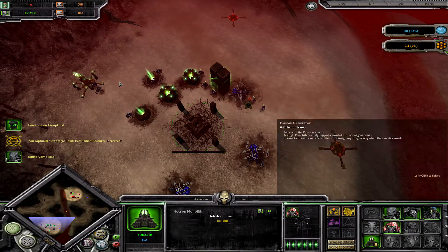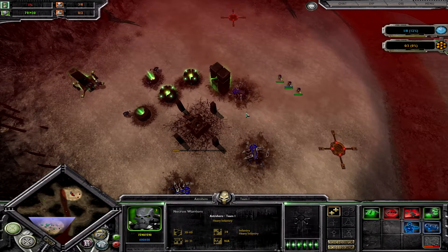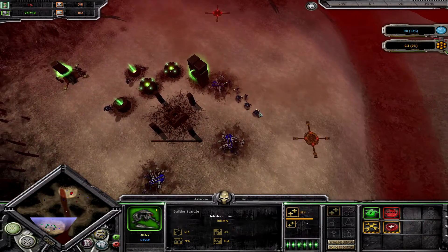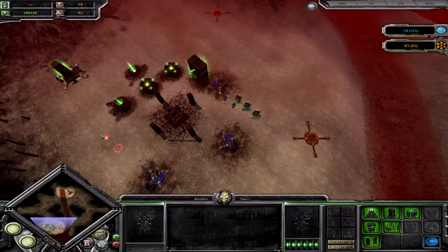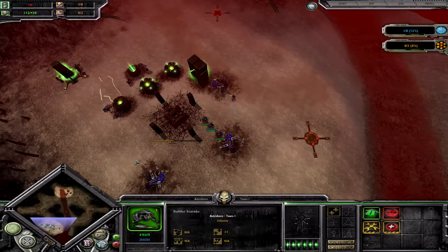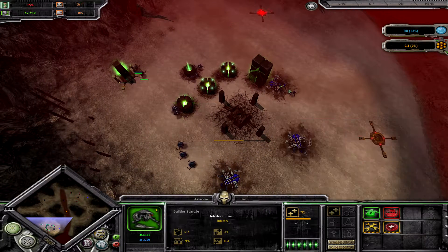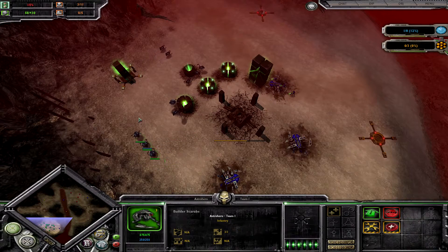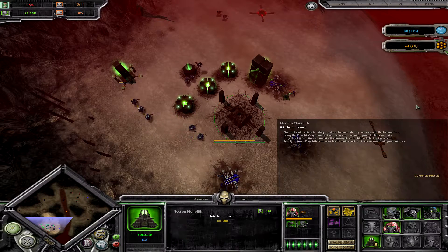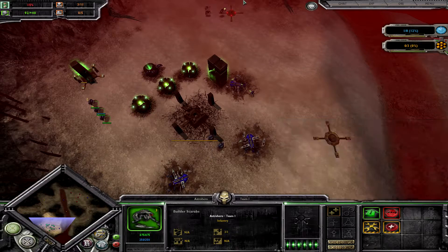This is the best way to fight Kroot Rush with Vespids. I also captured one strategic point and I will upgrade the Obelisk. A good hint is to always use the Obelisk disruption on the Vespids — do not use it on Kroot or Fire Warriors. If the Tau Empire has Vespids, you should always use it on them because one Vespid squad is very expensive.